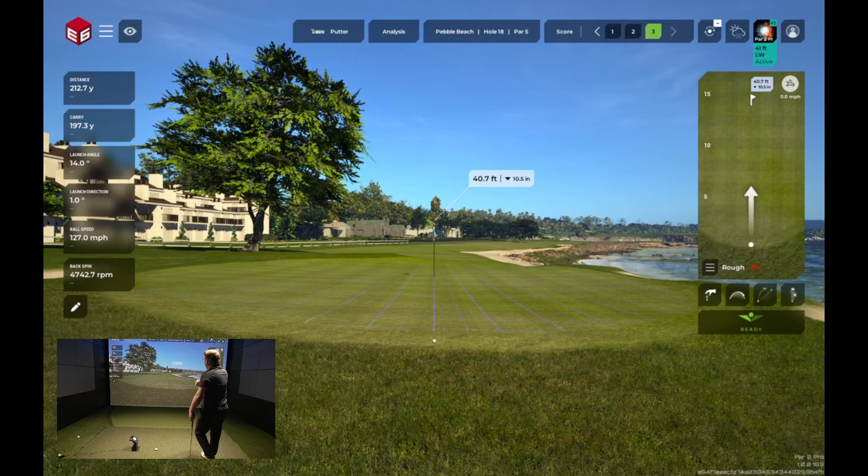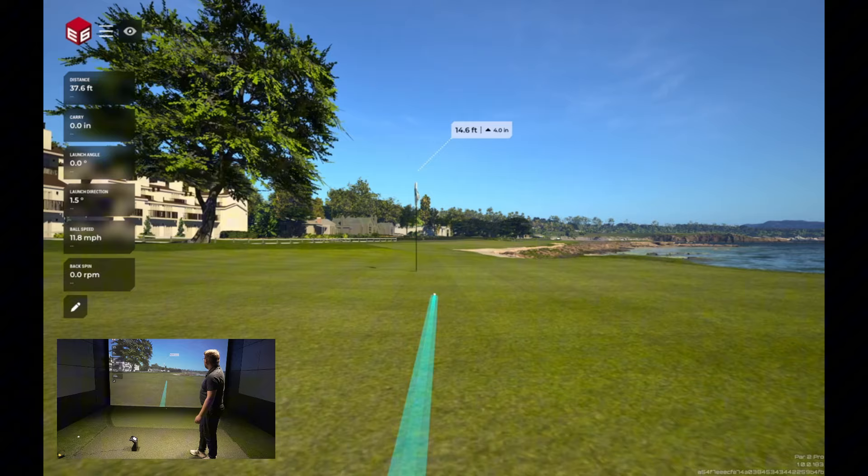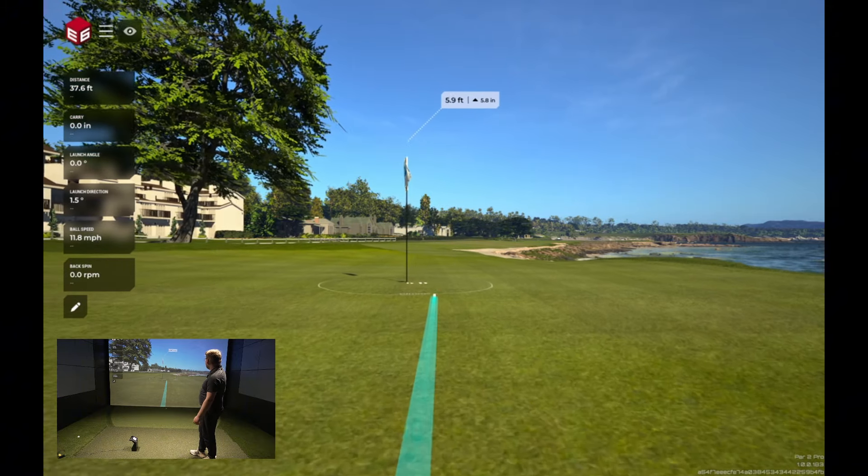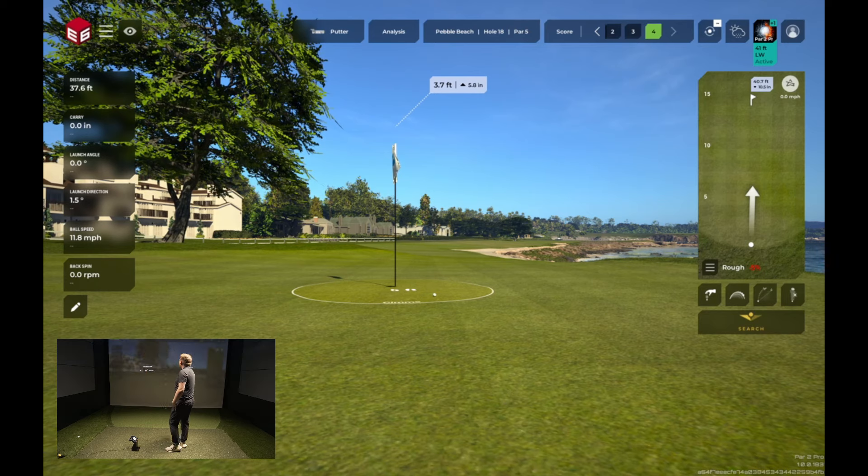About a 40-footer downhill — let's see if we can get the crowd roaring at Pebble Beach here. And Par 2 Pro wraps that up — put that one in.